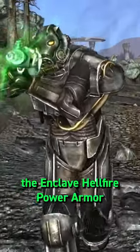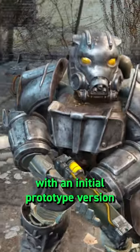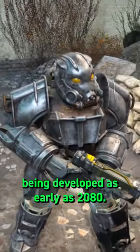Highly advanced and heat-resistant, the Enclave Hellfire Power Armor was almost 200 years in the making, with an initial prototype version being developed as early as 2080.